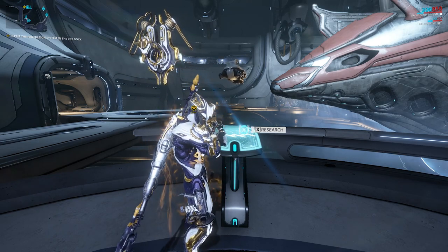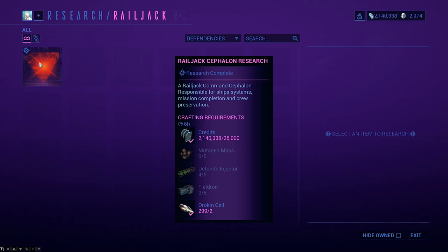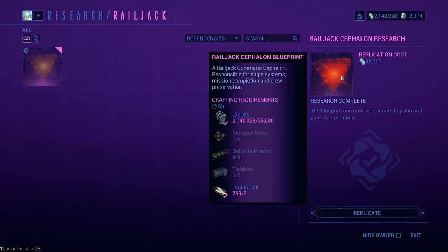When it's done, go to this console. You will be able to purchase yourself a blueprint and you'll be able to make your own Cephalon Psi. The costs to make it will be exactly the same for an individual Tenno as it is for the smaller clan.